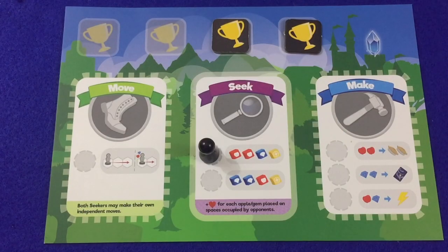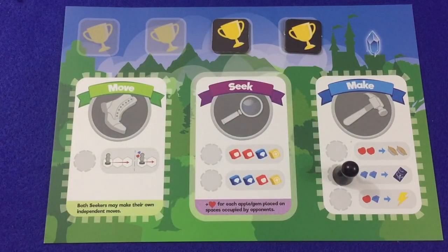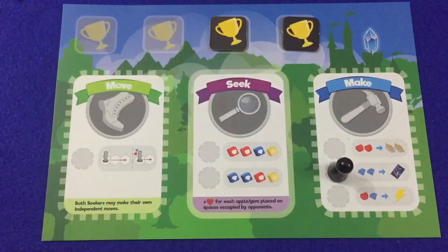When a player places her action token on an action in the make section of the player mat, she will pay something to then gain something in return. For each of these three different actions, the player must pay the full cost and must receive the full benefit. The Bake Pies action requires the player to pay two apples and then receive two pies — keep in mind the pie track has a maximum of ten.